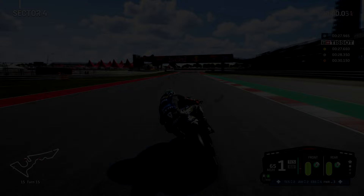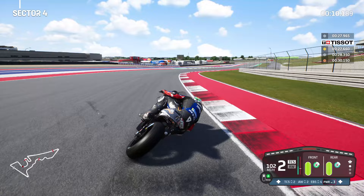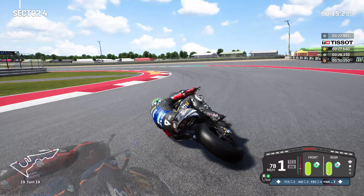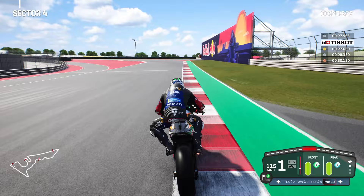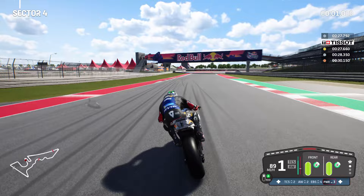Sector 4 — to the right hand side for turn 16. Keep it into the middle of the circuit. Bring it in a little bit more to the right hand side because it does dip ever so slightly away from you. Keep it nice and tight to the apex, begin to line the motorcycle up, and then begin to go on the brakes as the bike sits up. As the two wheels are parallel, that's when you can start braking and chucking it into the left hand side for turn 20. A little bit too late on the brakes once again — a nasty habit. We'll work on minimising mistakes going into that final corner.